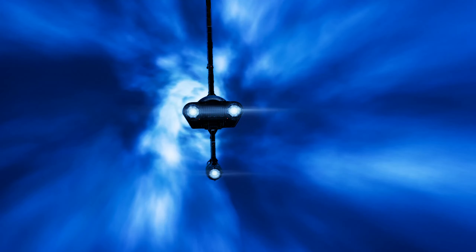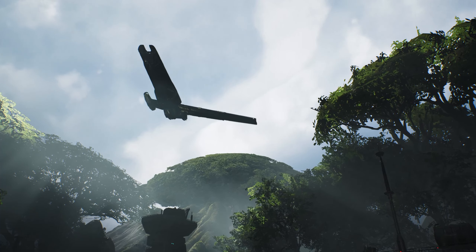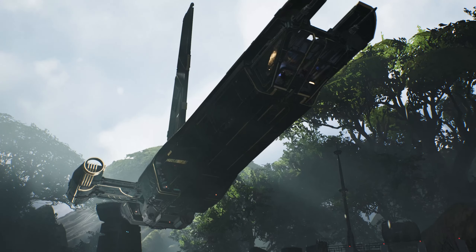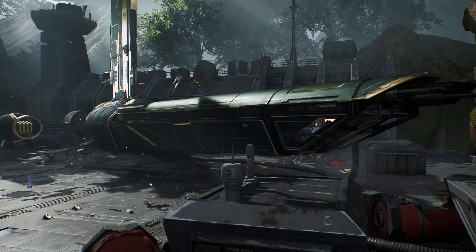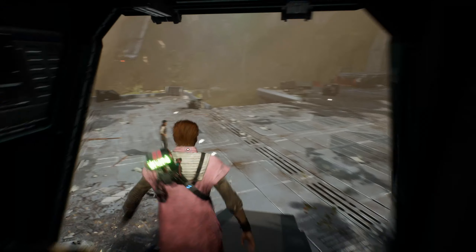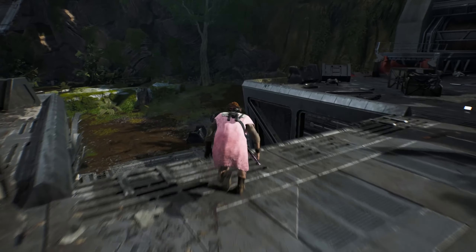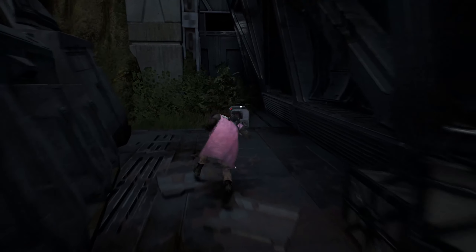Back to Kashyyyk — this is going to be different to the last time we were here. We know that the Imperials have overrun the refinery. Saw Gerrera has retreated off-world. Look at that lovely little camouflage job — I love this colour scheme for the Mantis, it's amazing. We've landed in the same spot, which is kind of cool. There was a chest down here that I wanted us to get before we forget about it.